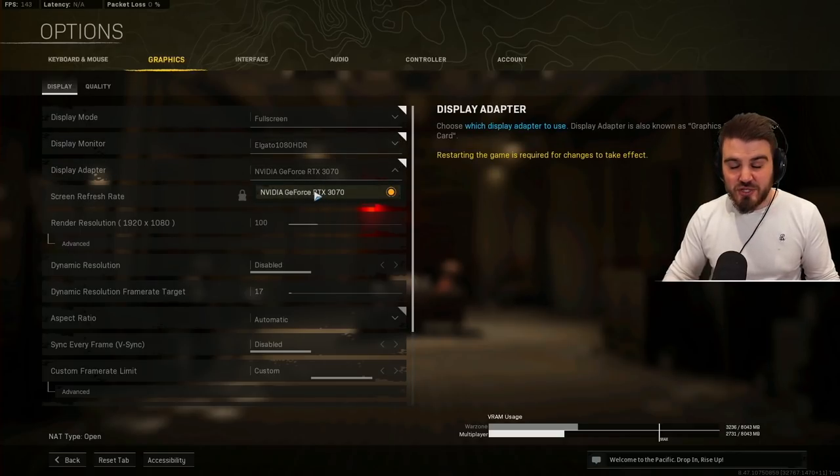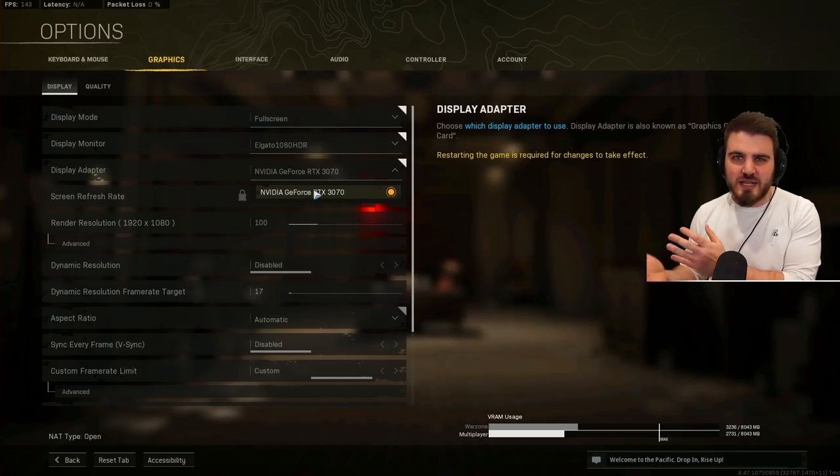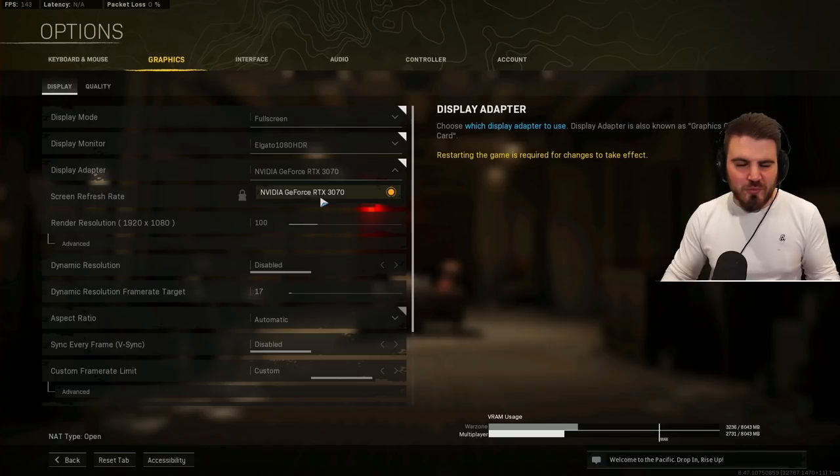Display adapter — you really should only have one option here, which is your graphics card. I've got an RTX 3070, but if you have multiple graphics cards or an integrated GPU on an Intel CPU, just make sure you've got the right graphics card selected. For most people there'll only be one option.